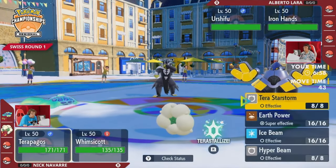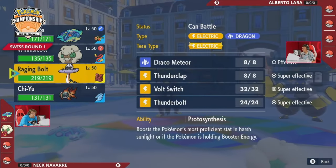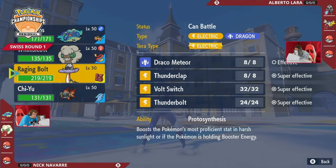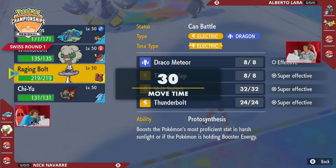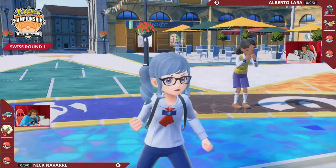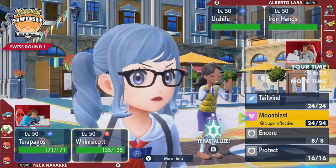If we immediately see some of those speed options, only one Whimsicott on the field, so Nick is the only player threatening Tailwind here, but Alberto has the Fake Out and the Choice Scarf on the other side to try to threaten damage back. A Surging Strikes into Terrapagos with the Terrashell still active is not going to be a KO threat, and so even if you disrupt the speed control and try to go out on the offense, Terrapagos will probably still trade back well there — so you may be tempted to just Fake Out the Terrapagos, break that Terrashell, and give Whimsicott the free turn instead.